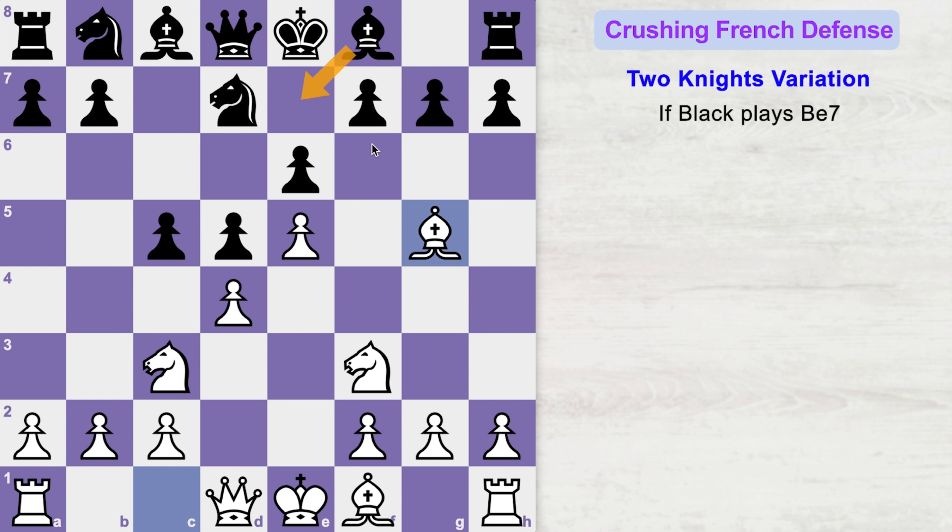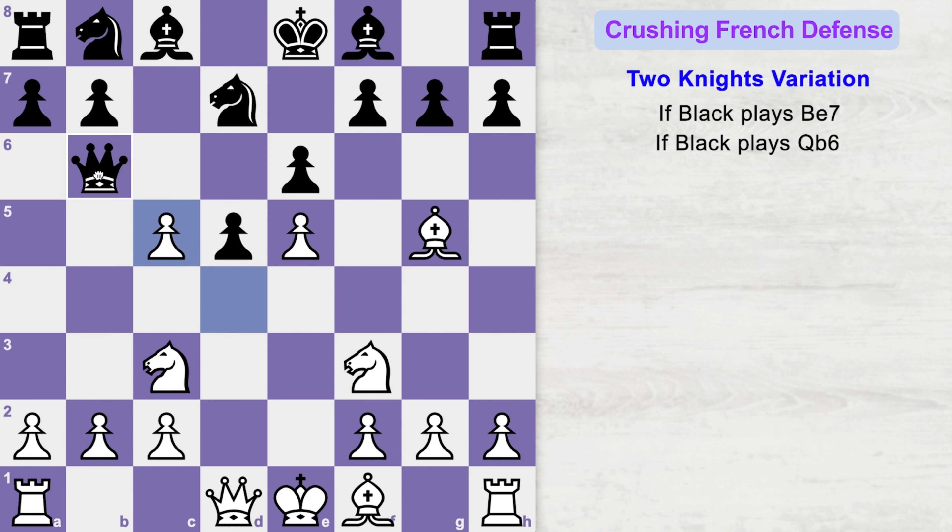Clearly bishop to e7 is not working. So black might play queen to b6. Here you can grab the c5 pawn and attack black's queen, gaining a tempo. If black gets greedy and captures the unprotected b2 pawn, then you can play knight to b5.